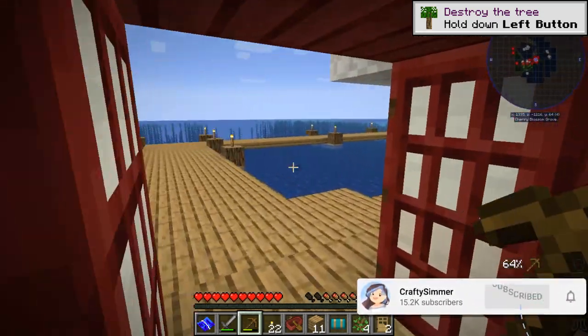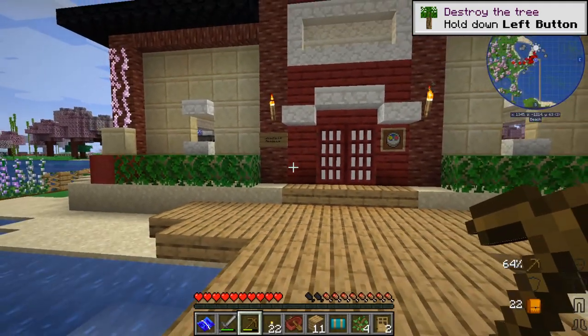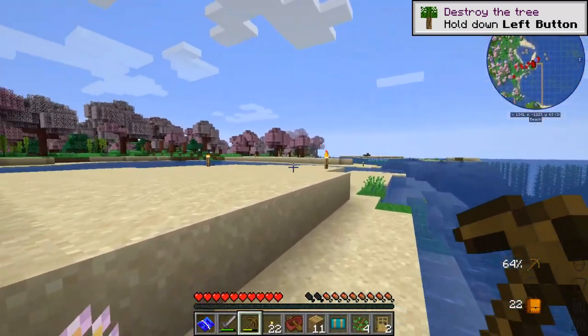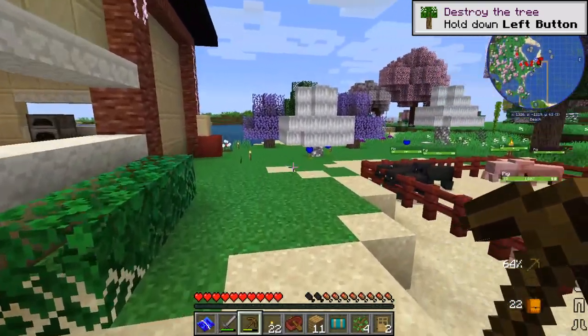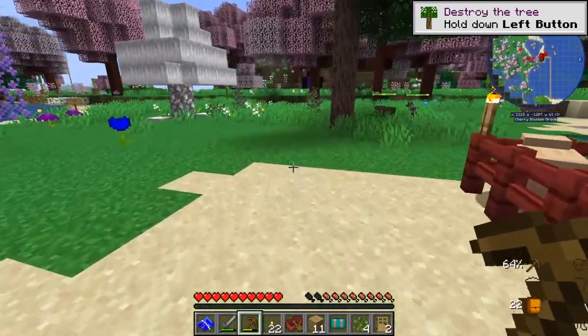So, alright, this is kind of awkward. I actually moved — well, kind of moved over to start a neighborhood with Jesse. And when I arrived here, I realized that he's in one of my favorite biomes, which is the cherry blossom biome. So, you know, there's hype in that. We're super hyped for that, actually.